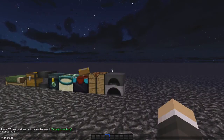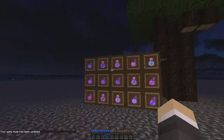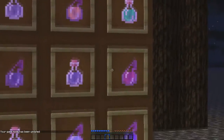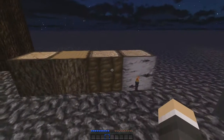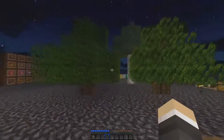Let me just head into game mode zero. Okay, so here's basically all the potions. It's pretty freaking cool. I like this texture pack. It's a really good PvP texture pack. That's Junglewood, Birchwood, Oakwood, and there's Trees.